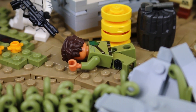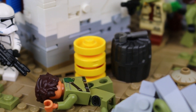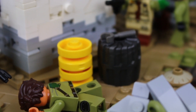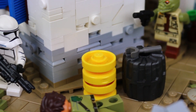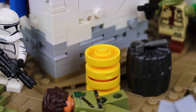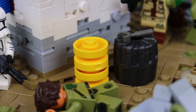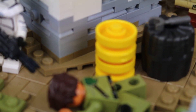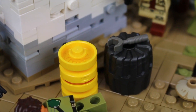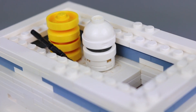Down on the ground you can see another clan member who has already been shot dead, as well as a couple of canisters with a small wrench for detail. Using the inside parts of tires from a couple of Speed Champions sets, I made this yellow barrel connected with a bar piece and a stud on top to give it a closed look — and that detail also appears on the rooftop.